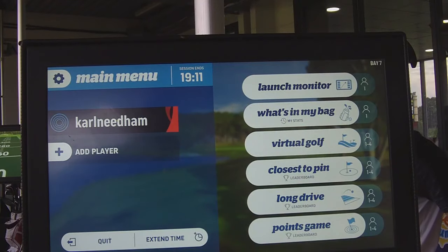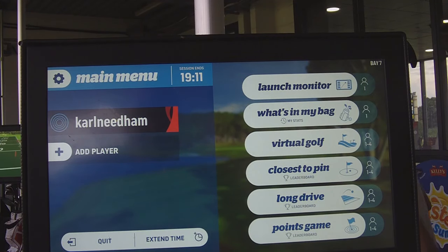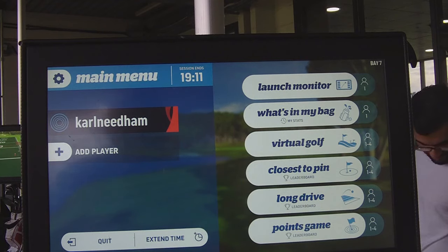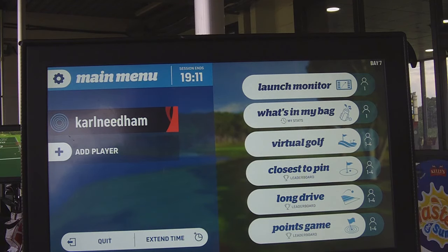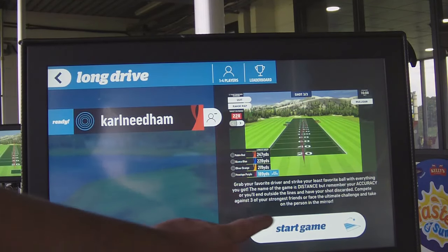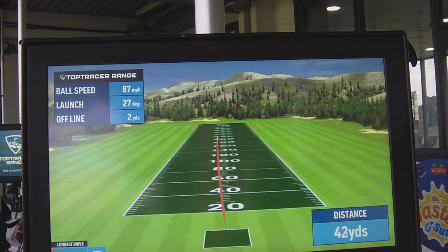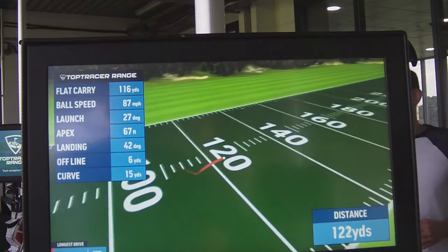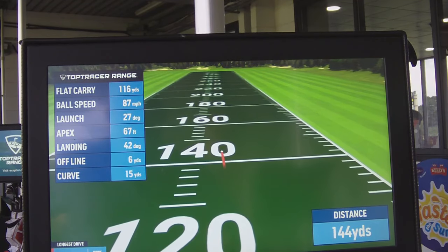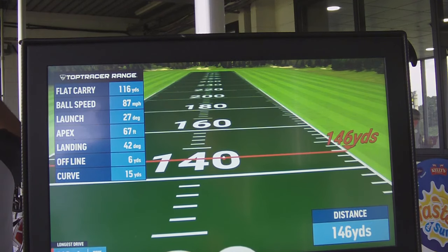As you can see, you scan your code on the board once you've downloaded the app — it keeps the record of it all for you. So we're going to start off with a drive on this. That was a seven iron — 246 yards.